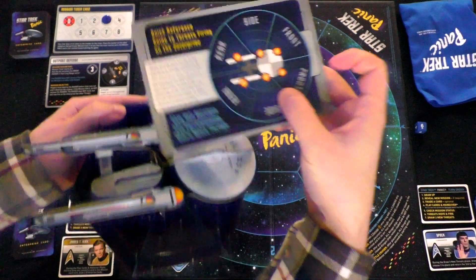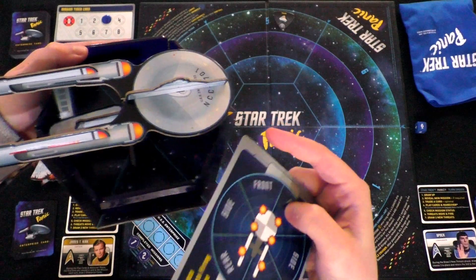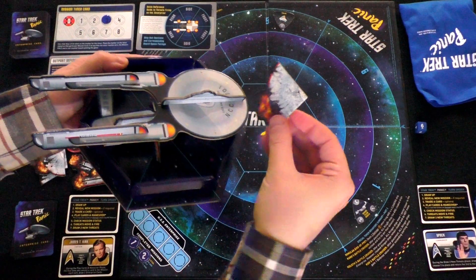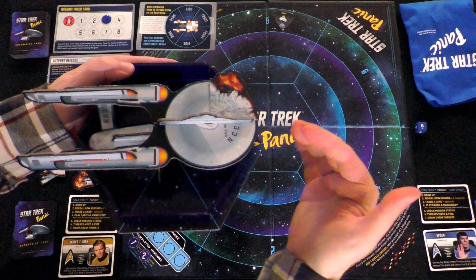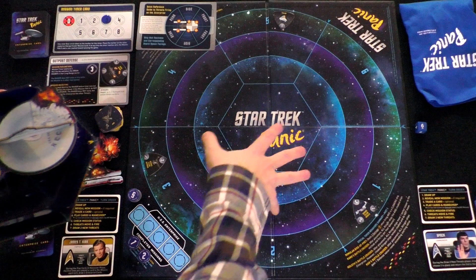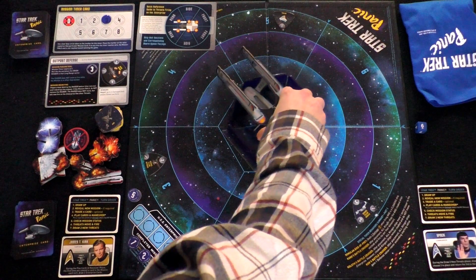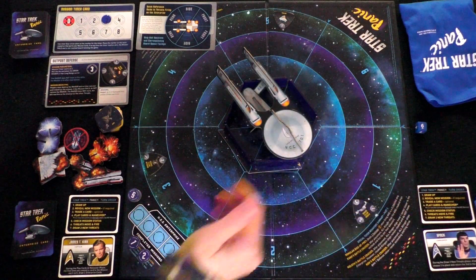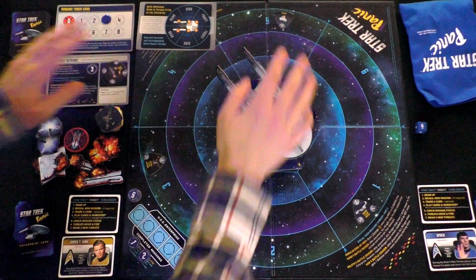For example, if the side gets hit, you put the damage marker here. If the front right gets hit, you put the damage marker up there. If that section already has a damage marker and gets hit again, you find the appropriate destroyed section marker and put it on top to show it's been destroyed. If three or more sections of the Enterprise get destroyed, it can no longer maneuver. Unlike Castle Panic, you can actually move the Enterprise around — rotating it to face a different direction.